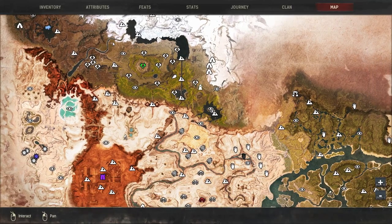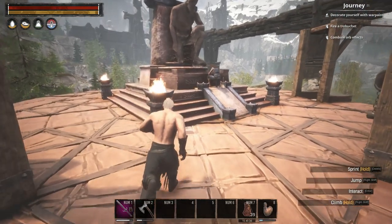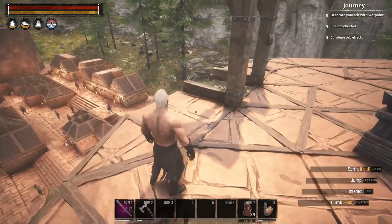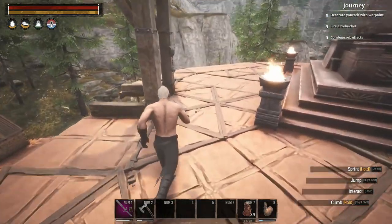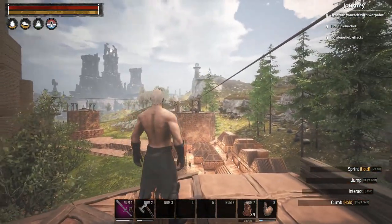I went towards the bottom of the ice biome where there were some trees, farmed those trees — nothing. Farmed metal — nothing. I've tested it on a lot of things and still no ice shards. My fridges are full of ice now, which is kind of good. Got a lot of metal. So if you guys know how I can get shards to actually upgrade that one, it would be nice.